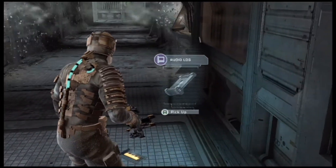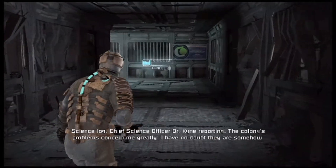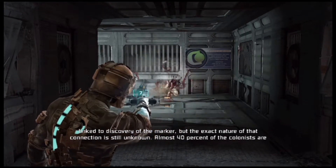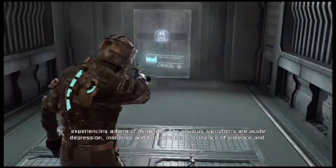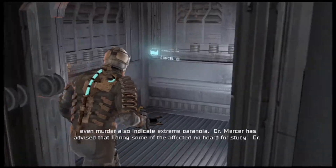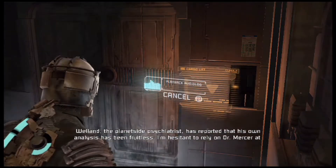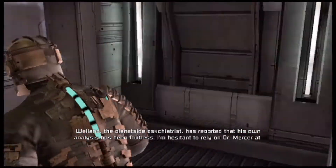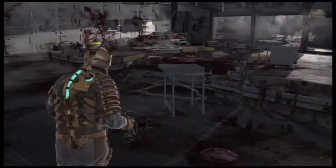We got ourselves another line. There's an enemy that pops out of here too — just one lurker. 'The colony's problems concern me greatly. I have no doubt they are somehow linked to the discovery of the marker. Almost 40% of the colonists are experiencing a form of dementia — acute depression, insomnia, hallucination, violence, even murder, indicating extreme paranoia. Dr. Mercer has advised that I bring some of the affected on board for study. I need his expertise — we need solutions and we need them quickly.'